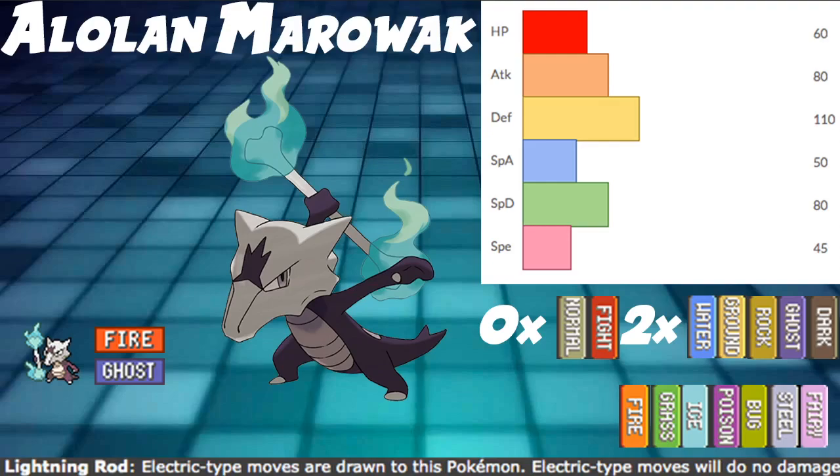Essentially what it does is it has the ability Lightning Rod, which makes it synergize very well with a lot of water type Pokemon. That's also good because it gives coverage - a very solid basis for a team of water and fire, and then you just need a grass and you have a basic core, which is very good.